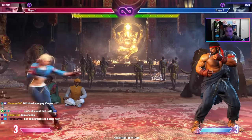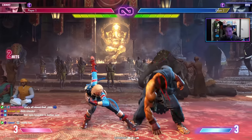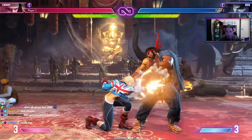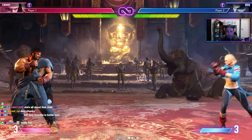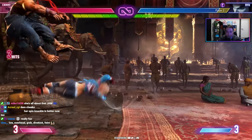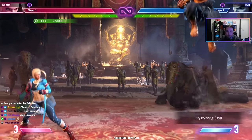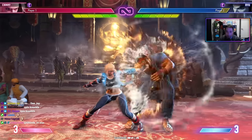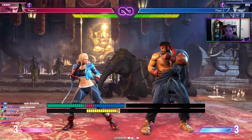Cammy now has an overhead from Hooligan resembling her SF5 V-Trigger two, with the OD version hitting multiple times before a combo. The charged version is super fast like OD, and there's a feint dropping straight down for a low mix-up — keeping opponents guessing overhead vs. low very quickly. She also has a Spin Knuckle that's been sped up, goes through fireballs, combos after, and the heavy version is plus three on block. Light version is minus three — a safe approach tool.